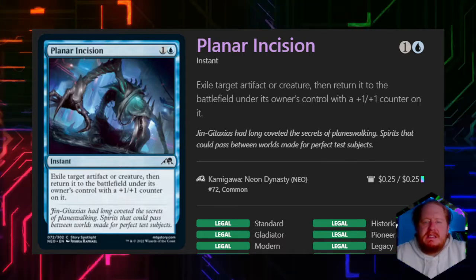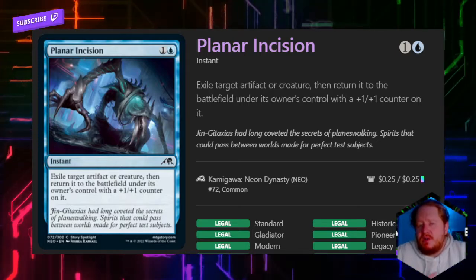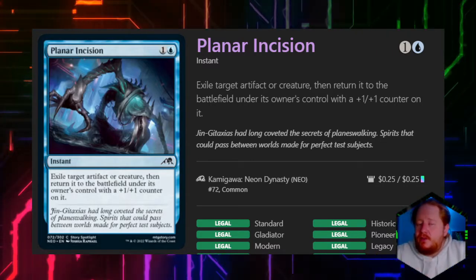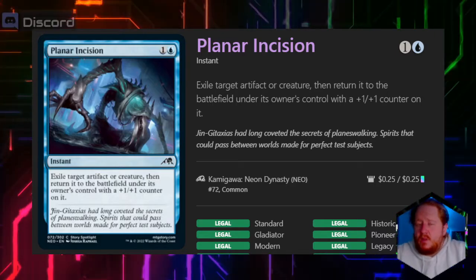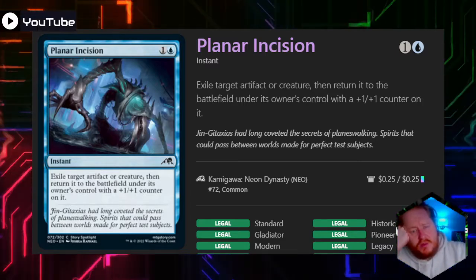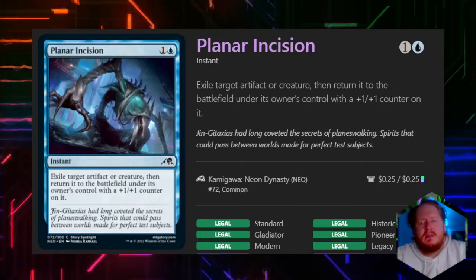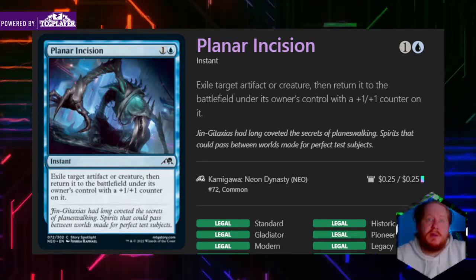Plan our Incision is a blink spell — we exile a permanent that's an artifact or creature and return it to the battlefield with a 1/1 counter on it. With all the vehicles in Kamigawa, it actually soft-increased the power of vehicles. Also thinking about planeswalkers that can become creatures — right now only white, red, and green kind of have that. It would be interesting to see that on blue planeswalkers in the future.